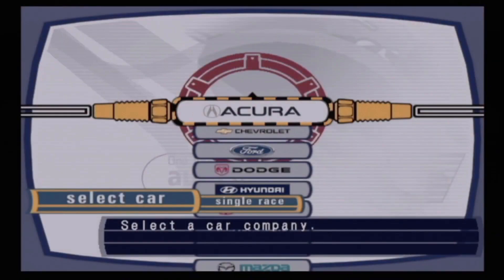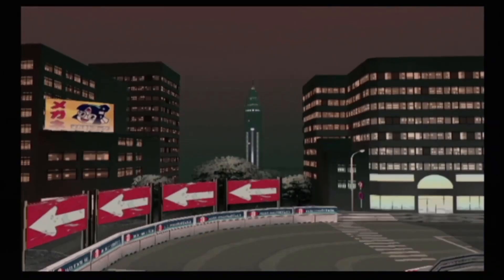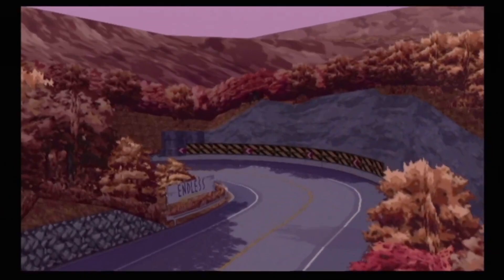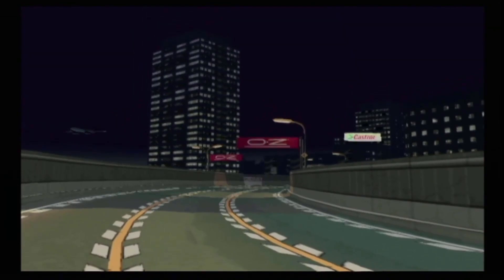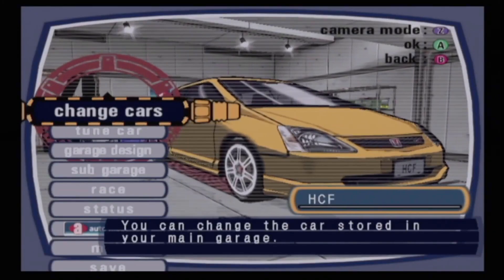With a roster of just under 70 cars from some of the world's largest auto manufacturers, 9 real-world tracks and 2 game modes, Auto Modelista offers plenty to keep you occupied. The arcade mode is pretty much what you'd expect, with VS AI and 2-player split screen races. But it's the career mode — Garage Life — that's the meat and bones of the game, offering deep yet surprisingly accessible tuning options, aesthetic customisation, and even a garage editor.